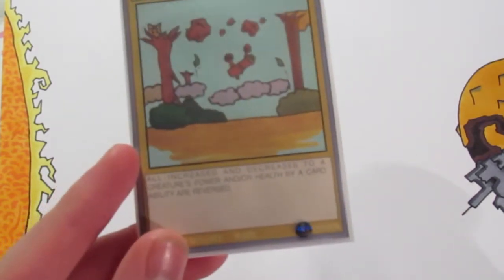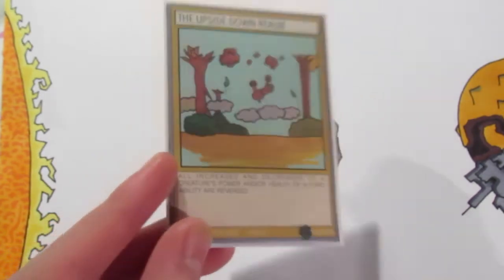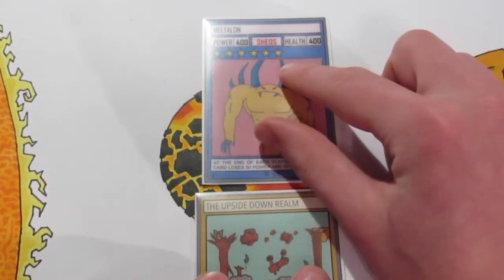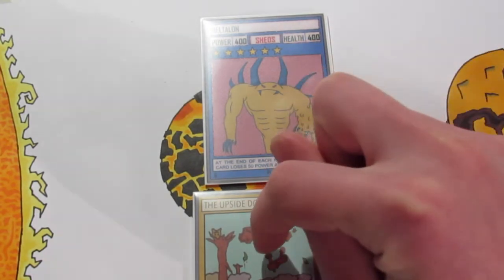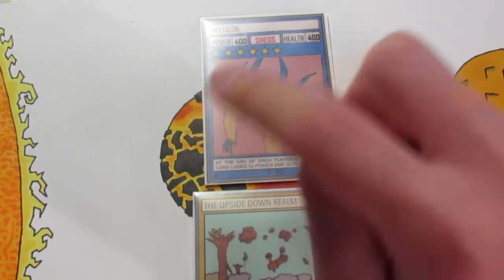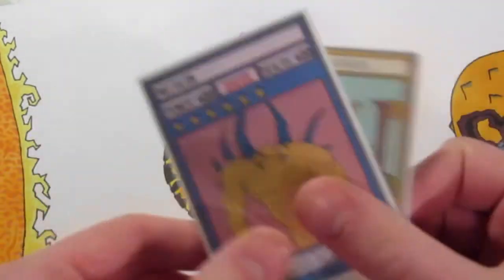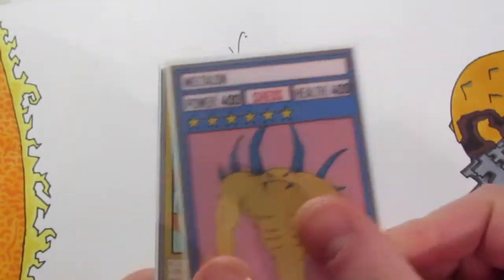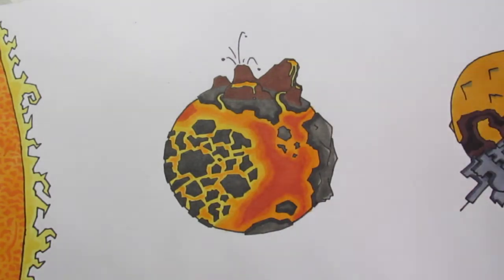This is the thing I was telling you about with Meltalon. The Upside Down Realm reads: all decreases and increases to a creature's power and/or health by a card ability are reversed. It sounds complicated but it's simple — say you have the Upside Down Realm out and you have Meltalon. Normally at the end of your turn Meltalon loses 50 power and 50 health, but with the Upside Down Realm that flips, so he instead increases by 50 — going to 450/450, then 500/500, and you just keep getting stronger. I'm hopefully going to make a deck based around this flipping effect, sort of an upside-down deck.